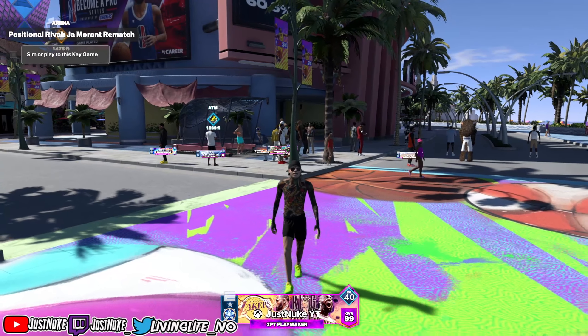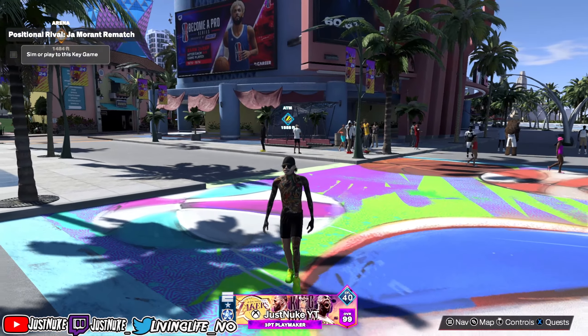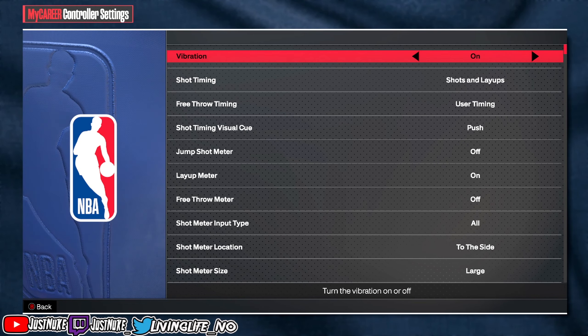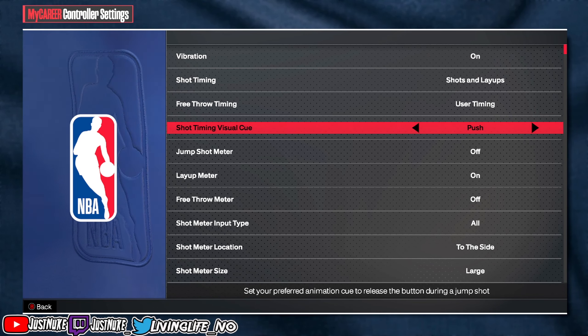Alright, first things first, you want to put yourself in the best position to be able to shoot efficiently. So you got to go to the basics — let's go to the settings. For the settings, you just want to do a couple things here. First, you want to make sure you set your shot timing visual cue to either push or release.